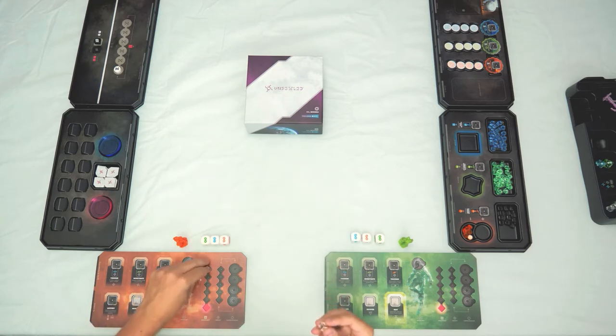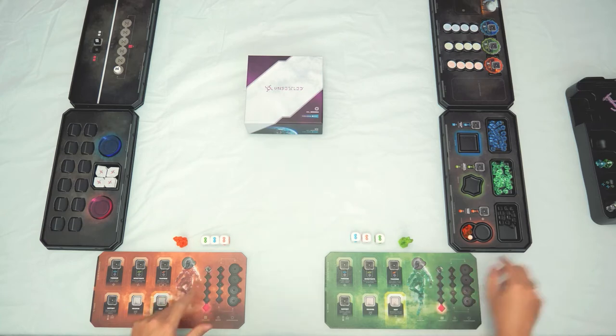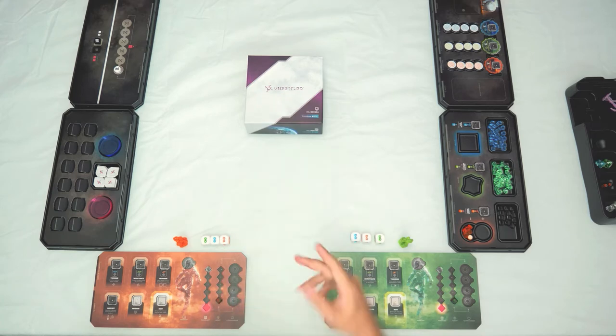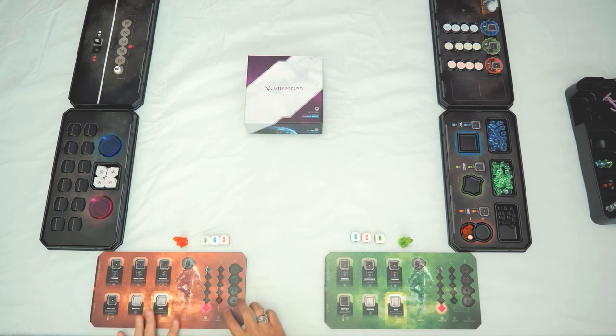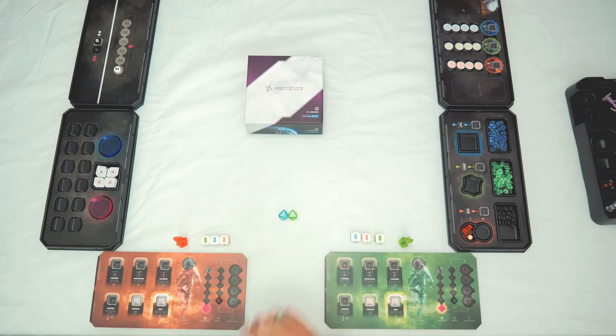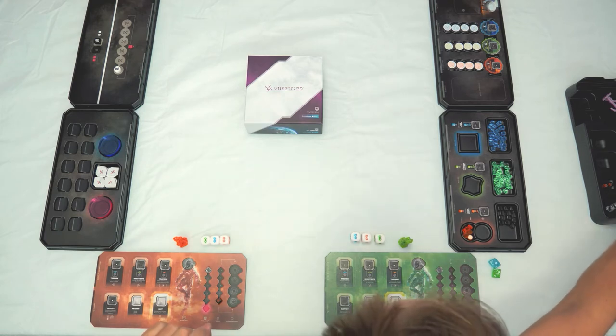Each player also needs endurance markers — the transparent cubes — placed on the top spot of the endurance track. Place the insight cubes on the bottom spot of the insight track, in whichever color of the three scientific disciplines you choose to start pursuing. This initial decision starts your character off on a path; it's good when each player pursues a different discipline at the beginning. Players also need two discovery dice for resources, kept nearby.